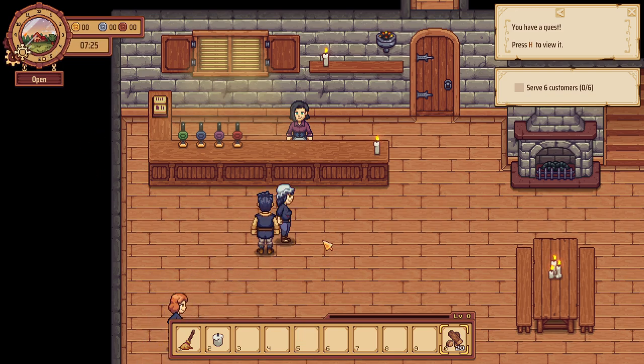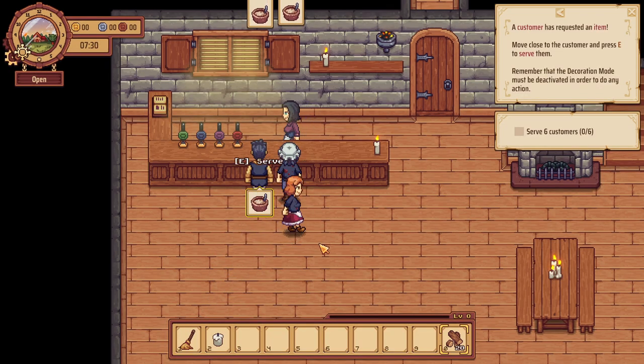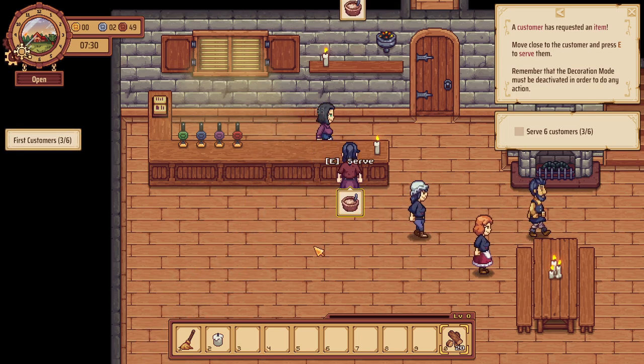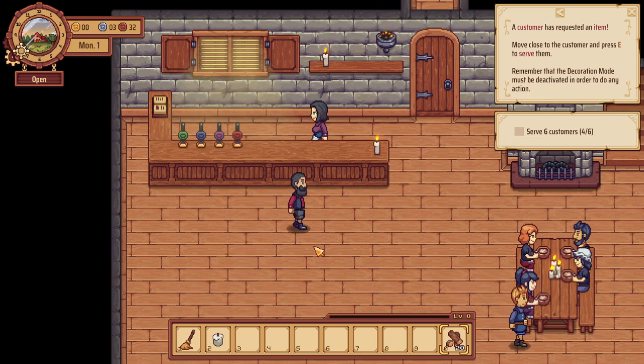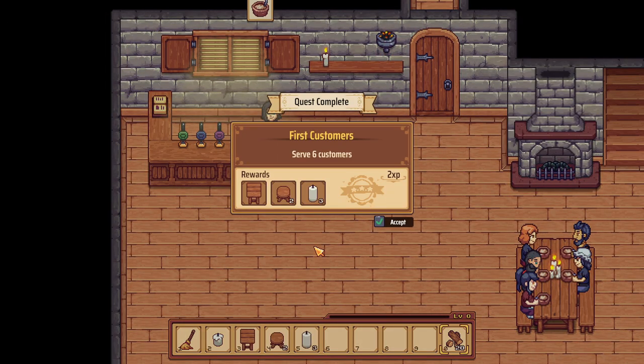Oh hello! A customer has requested an item. Move close to the customer and press E to serve them — decoration mode must be deactivated in order to do any actions. Here's your gruel! Like your outfit because it looks almost like mine. We've got a lot of people — I think we're at capacity here. We did it!